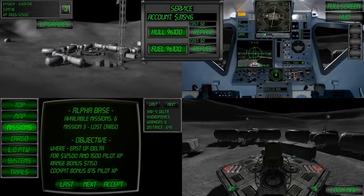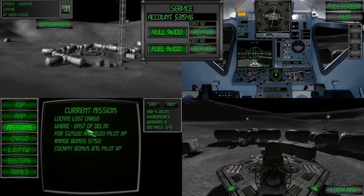Welcome to Lunaflight Tutorial 10: Lost Cargo Missions. Select a lost cargo mission on the mission computer and accept it. Note the indicated location east of Delta.